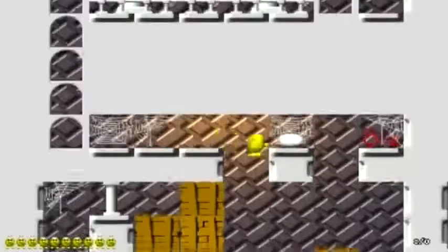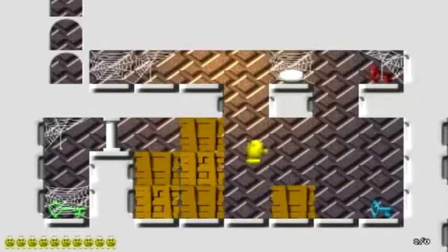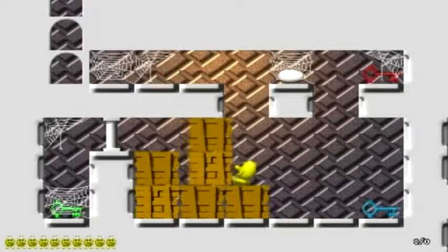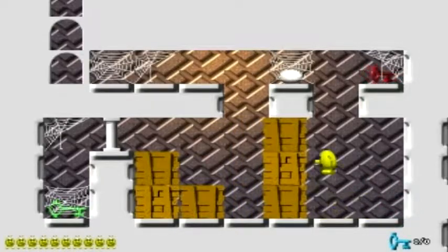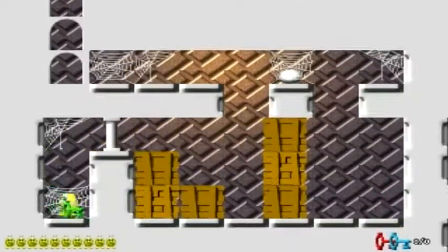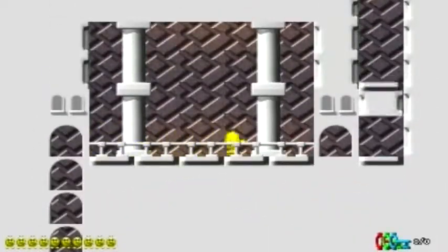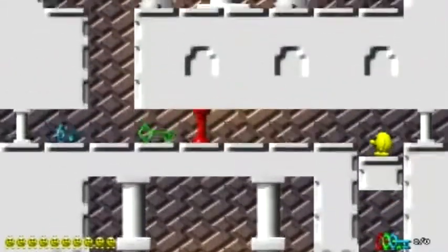There's the red and blue and green keys. So he told you there was 3 keys - let's pick these keys up. There's 2 more keys.